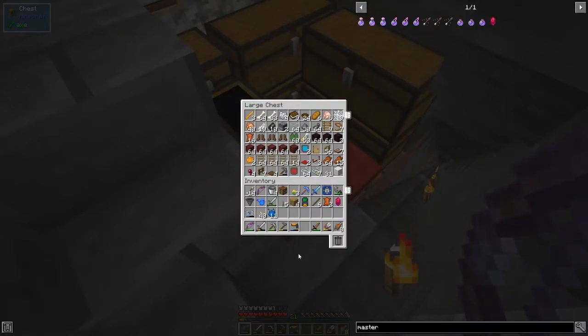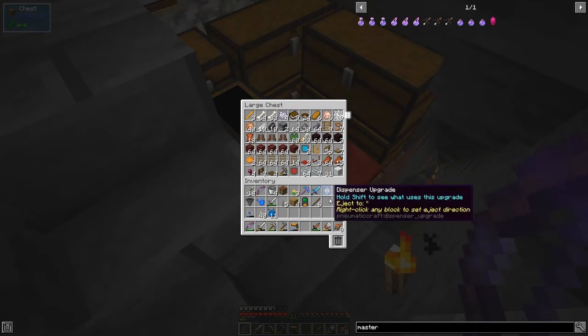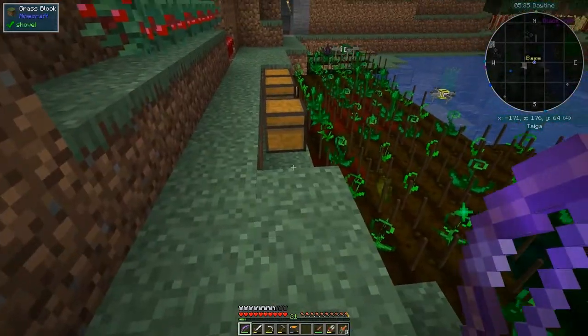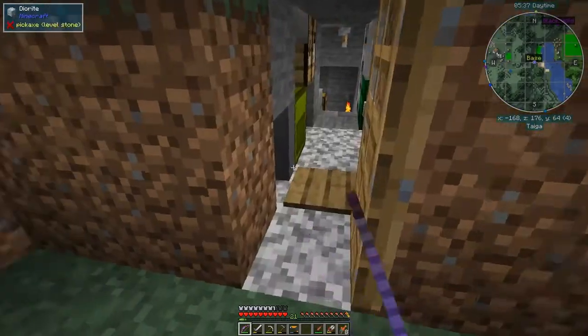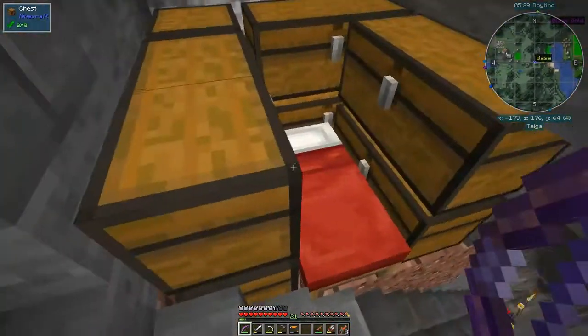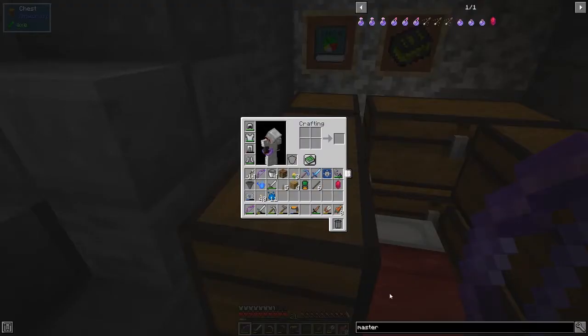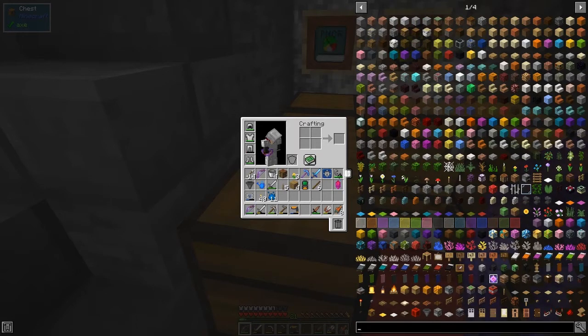Picked up some leather as well - that's actually handy for books, bookshelves and enchanting. Now there's one more thing I want to make: a Nature's Compass. A Nature's Compass is very easy to make and quite handy. One thing I do need to get is some cactus.